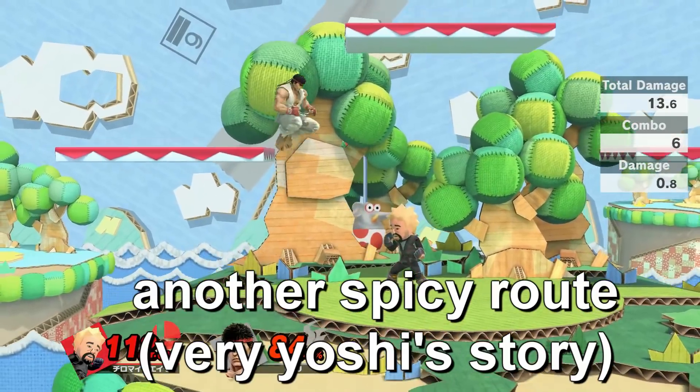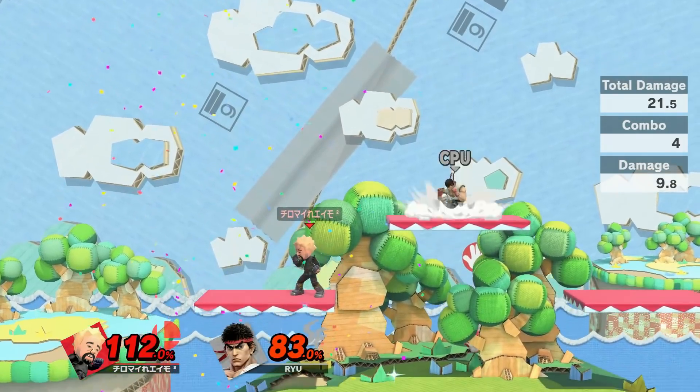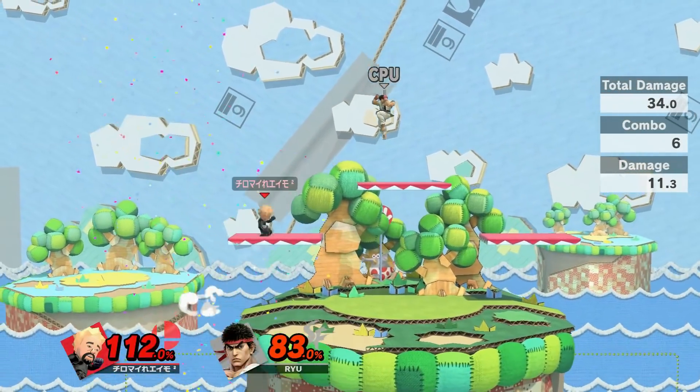There we go. Alright, so — up air — yeah, look at that. Like, you could just suck him to the top blast zone. But yeah, in conclusion, that's what ESAM could have done.